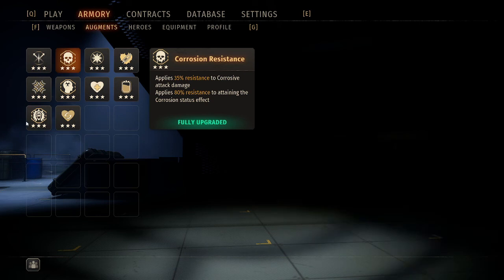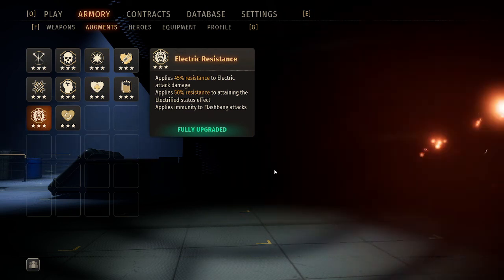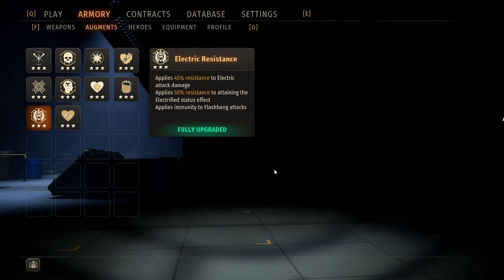The electricity resistance augment, however, at max rank applies a 45% resistance to electrical attack damage, a 50% chance of not attaining the electrified status effect when hit, and applies immunity to flashbang attacks — which is probably its main draw card for a lot of newer players who haven't quite learned that if you just turn your back as you see them charging up that flashbang, you would avoid that attack entirely. But it does require a little bit more awareness, which can be difficult in a game where the dinos are flying at you all of the time.